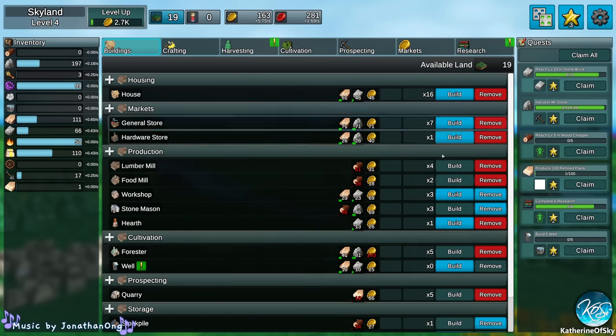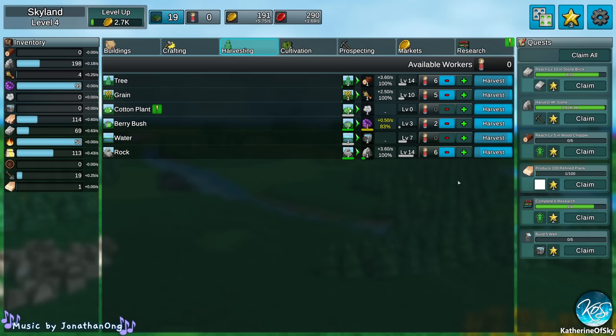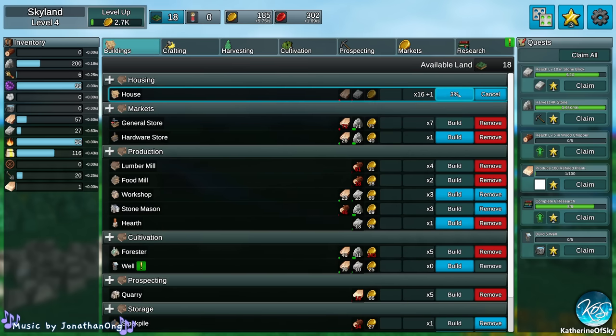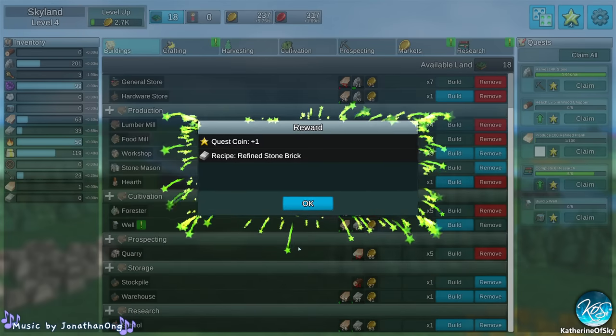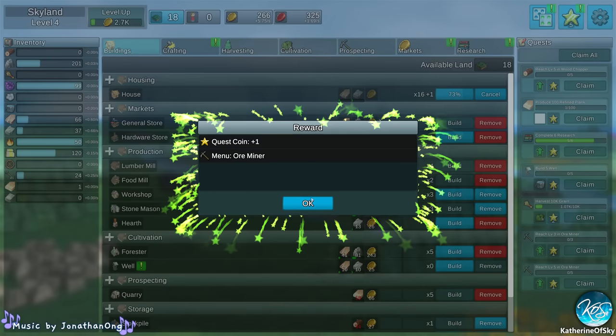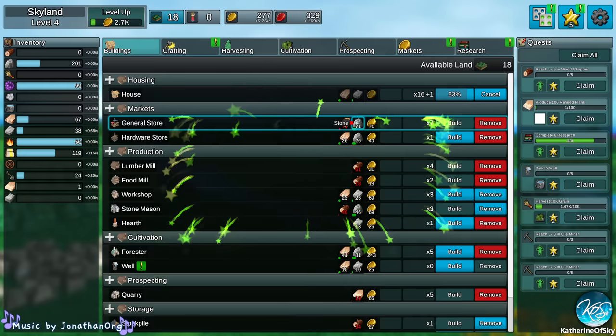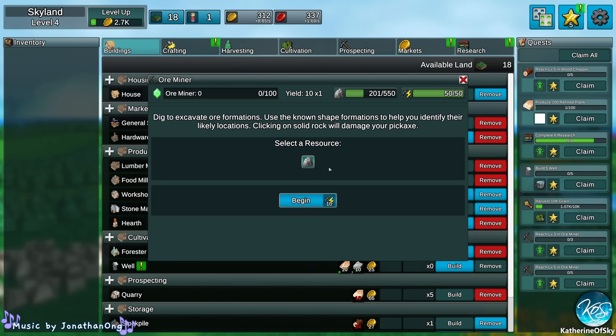Now we have cotton plants, tailors, and cotton cultivation! So that's a lot of new stuff. Let's go harvesting. We need more people — let's build houses. Five wells? Good lord, that's too many. Ore miner — what is an ore miner? Oh, it's a minigame! Let's check it out. Dig to excavate ore formations. Use known shape formations to help identify their likely locations. Clicking on solid rock will damage your pickaxe. I know this one!